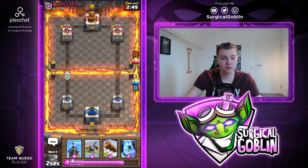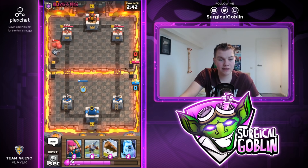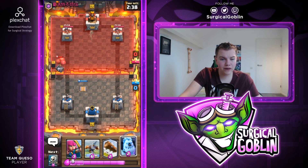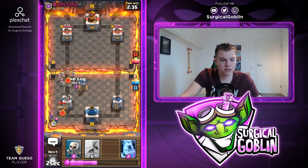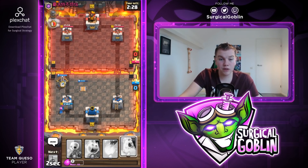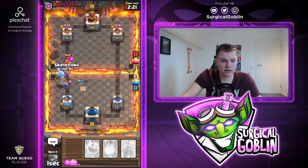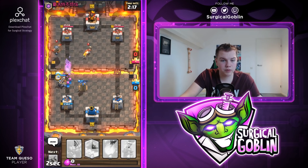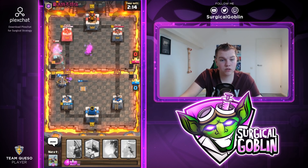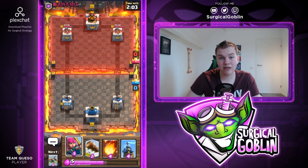Let's start off with the ice spirit at the bridge and see what he does. He takes the damage — I'll go with tesla over here. I don't think I'll drop anything else because the tesla should be able to finish it off, but he goes with a miner as well. I'll go with skeletons just so the tesla stays alive, and I'll go with the expo. He might mega knight into this, but maybe he has a prince because with the flying machine I think he also has a dart goblin. He also goes with a princess. He has a really good zap so well played on his part, but the expo will get a few hits.